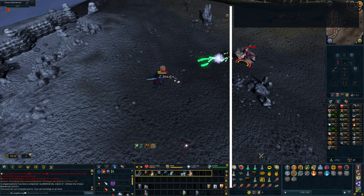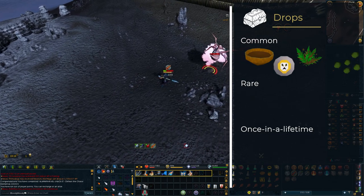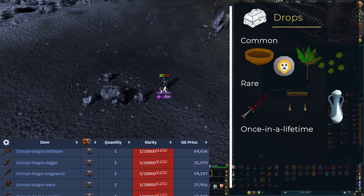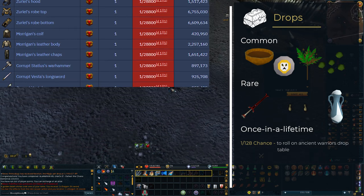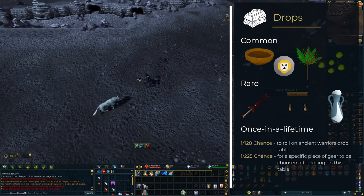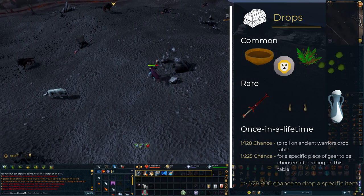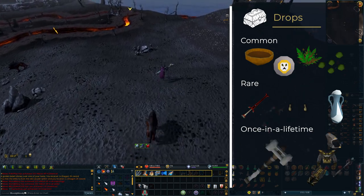Moving on to the best part of every boss fight — the drops. The chaos elemental's drops mainly consist of food, runes, herbs, and seeds. But there are also more valuable drops like the dragon 2H sword, brawling gloves, or ancient artifacts. The boss also has a 1 in 128 chance to roll on the ancient warrior's drop table, also accessible by revenants. Each piece of gear on this table has a 1 in 225 chance of being chosen, meaning if you're hunting a specific piece of ancient gear, there is only a 1 in 28,800 chance of getting it — this includes high-value items like the Statius's warhammer or Zuriels equipment.